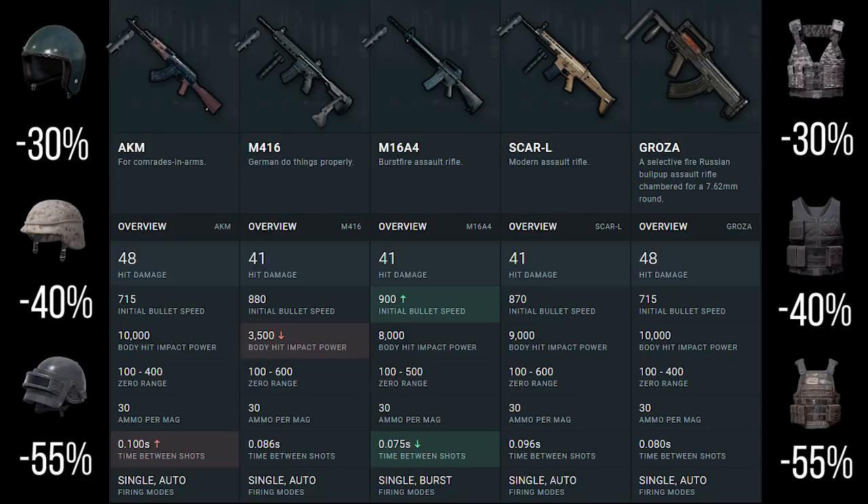Tier 1 armor is minus 30%, Tier 2 is minus 40%, and if you manage to get your hands on the iconic Tier 3 helmet and Tier 3 armor, that is minus 55% damage from the hit damage that you can see on your screen below the weapons.